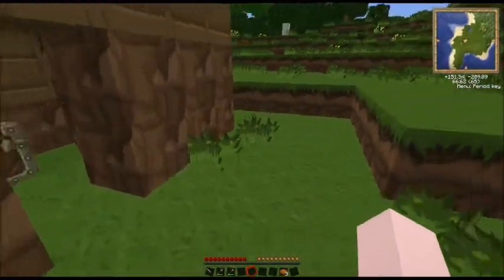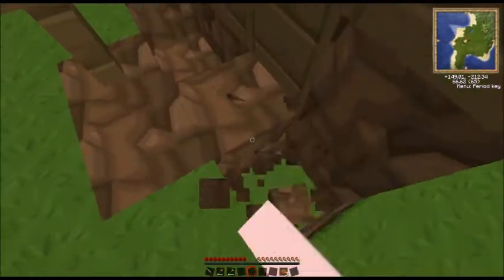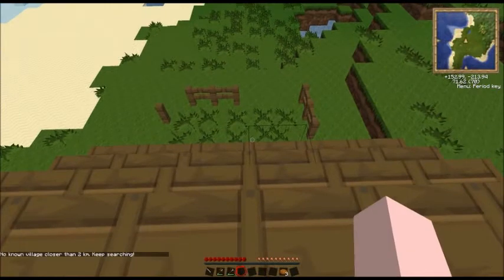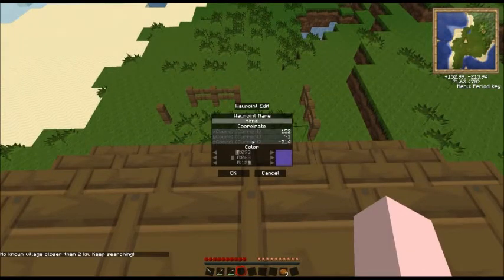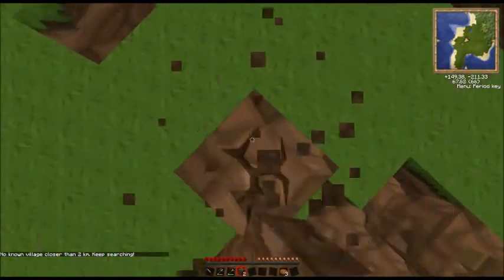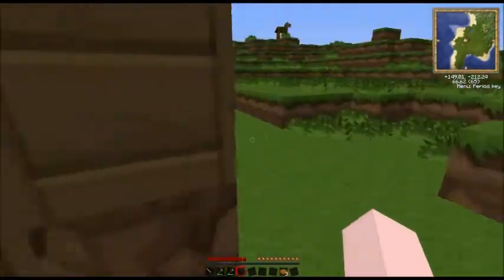The one thing I don't like — well, like and don't like at the same time — about the Zan's minimap waypoints is that they kind of obstruct your view. I know you can turn them off, but then what's the point of having them in the first place? I guess you can turn them off until you need them.